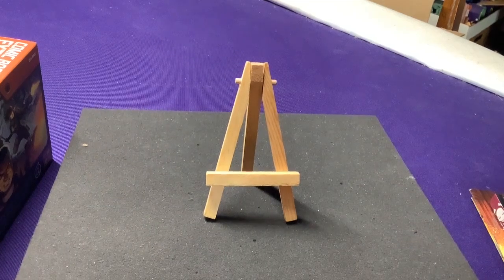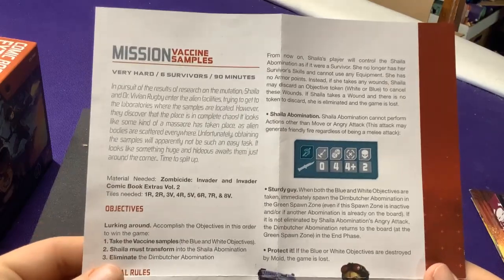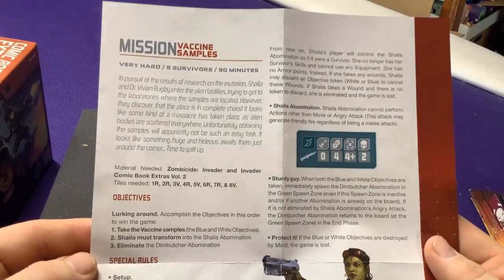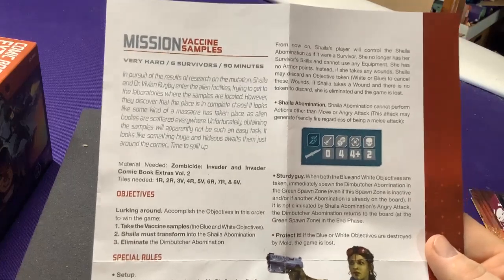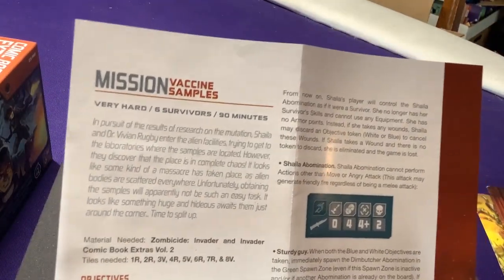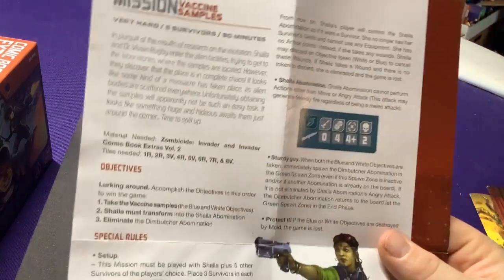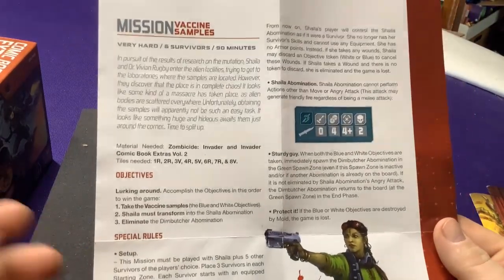We're going to look at the mission — this is your last spoiler warning before we get into anything else. For this mission, you're going to need Zombicide Invader and the X-Rex. You need the traditional Invader because you need the map tiles. So if you have Dark Side — which is the second standalone set — it won't work with this scenario because you don't have the correct map tiles.